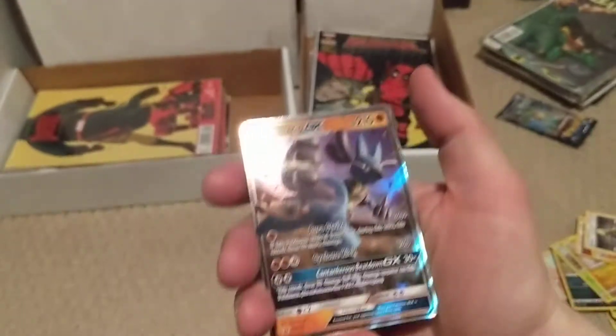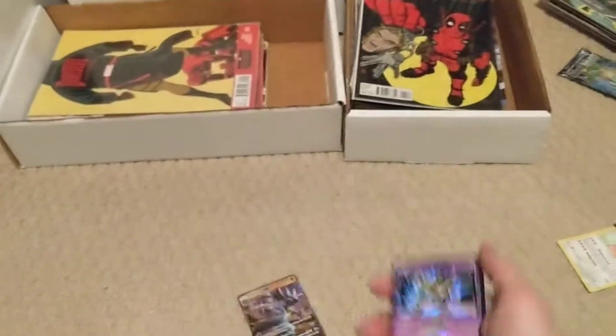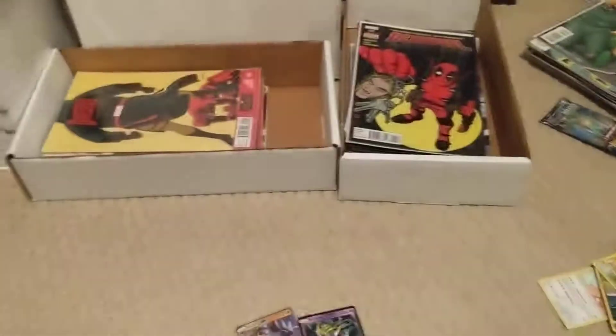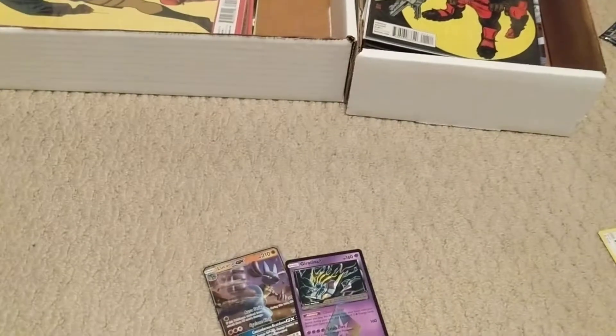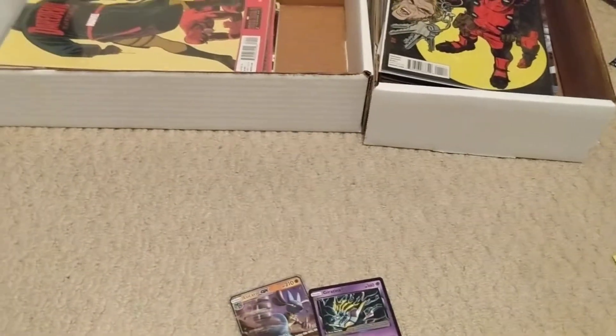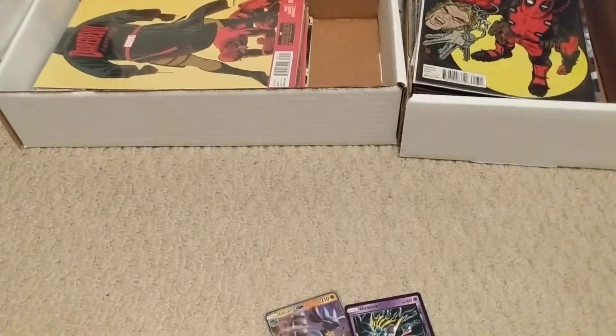Here's our recap. So we got Lucario GX as our promo, and the Prism Rare Garantina. Not the best box ever, but not too bad. Thanks for watching — like, subscribe. See y'all in the next video.